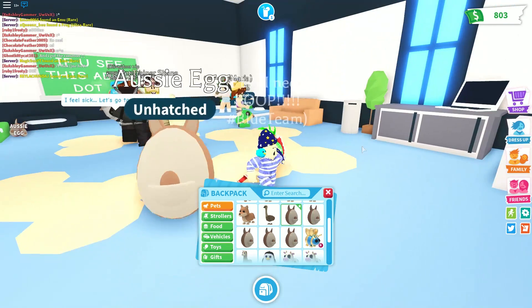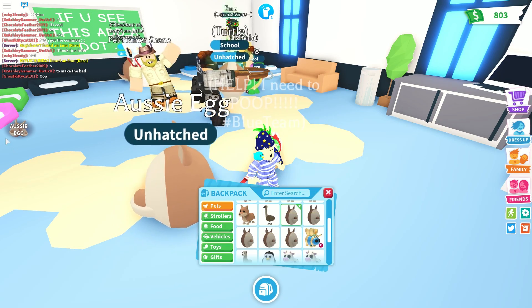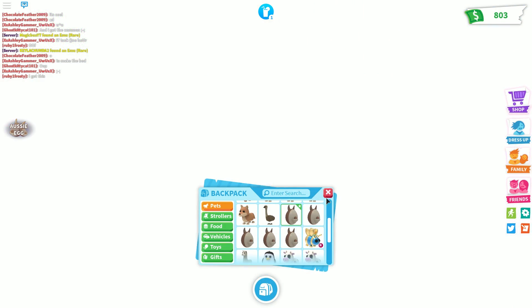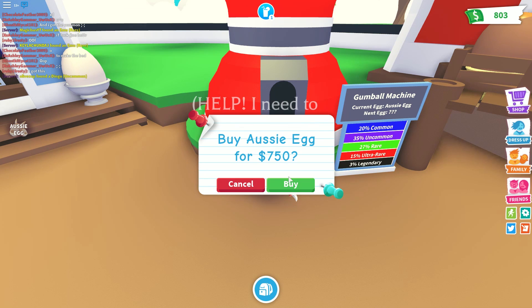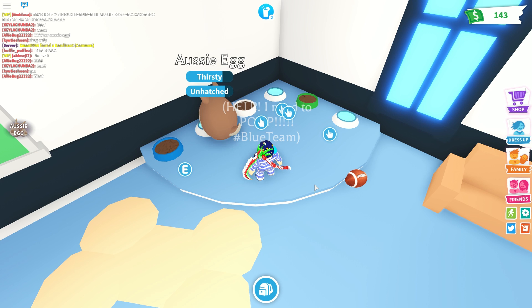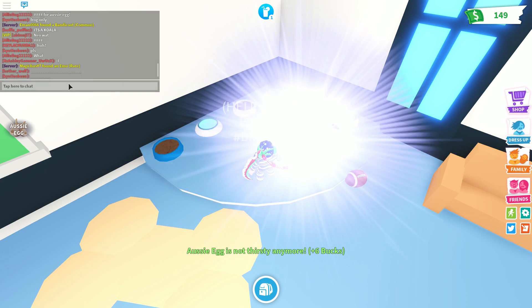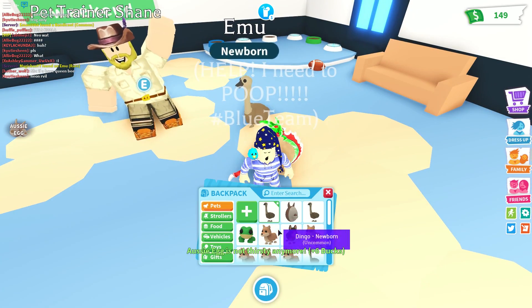Another egg. We've got five more eggs to go and we can buy one. Let's quickly go and get ourselves another Aussie egg. Egg number ten. It looks like we're gonna do 15 in total, unless I have enough money once I've hatched the others. Another emu — I think that's three.